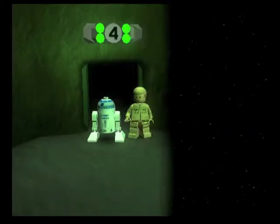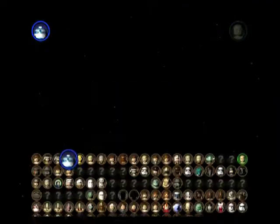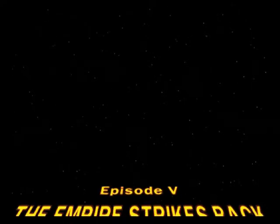If we replace R2, because we're guaranteed to be given R2 — there's a set pattern with these — we're given each character you need. So we're going to be given a midget, a droid, and of course, since we've already got the red force...